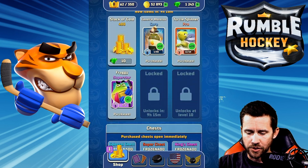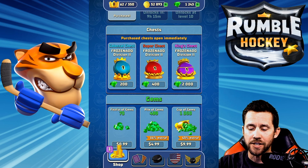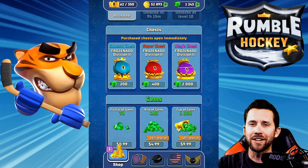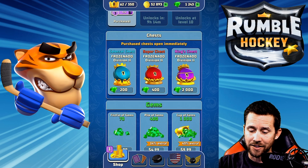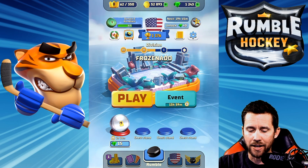Over here you can buy some really cool stuff — there are new items in the daily shop. Here are your chests: you get a Colossal Chest, Super Chest, and a King's Chest. Comment down below or subscribe to my other channel and let me know if you want me to do a King's Chest opening where I open a bunch of them — I'd definitely like to do that and upgrade my rumblers.